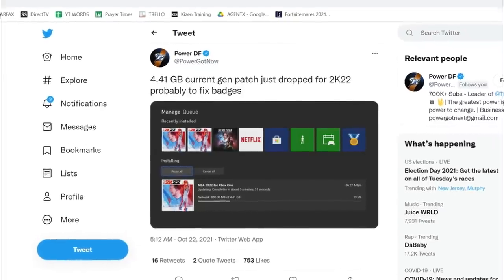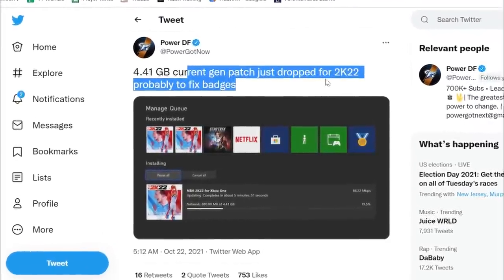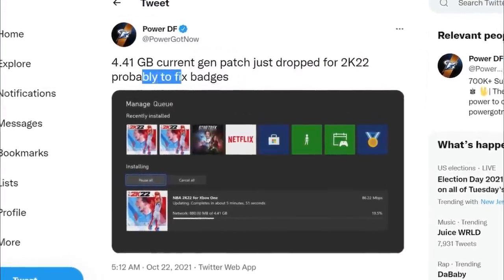So resident TryHardPower was up at 5 a.m. and caught the update. He posted on Twitter saying a four gigabyte current gen patch just dropped for 2K22, probably to fix badges. So new update — what's in the update? Well, we didn't know, actually, for a very long time, which led some people to speculate.